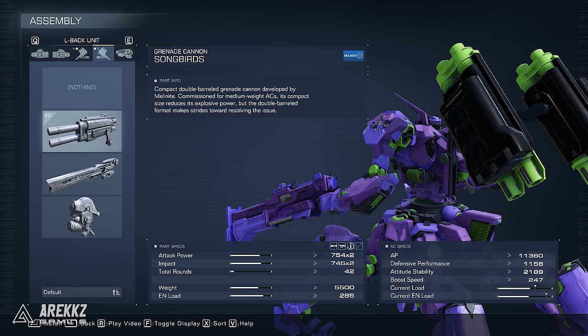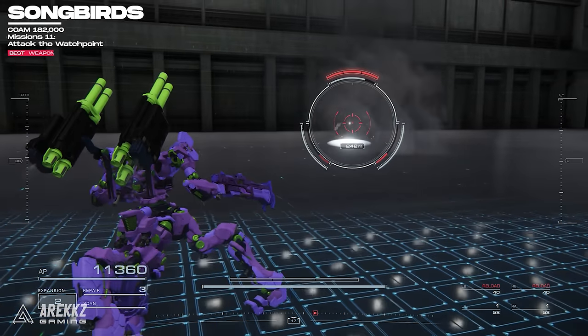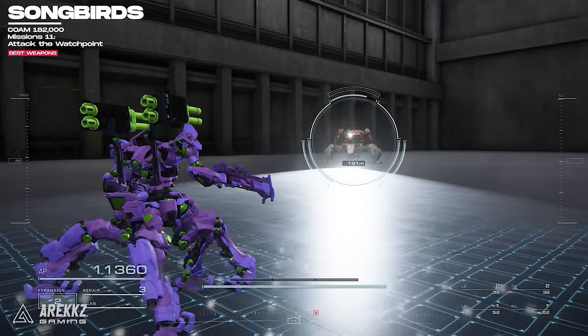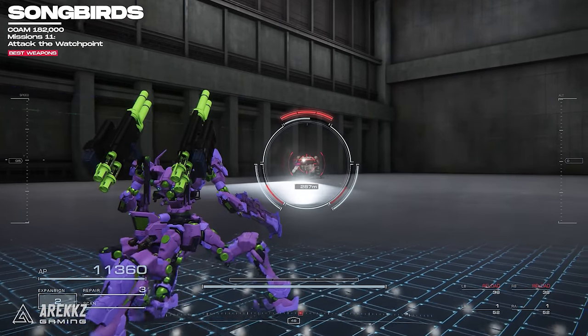There is another awesome weapon combo to keep your eye out for after completing Mission 11 — shoulder weapons called Songbirds. These are relatively inexpensive, coming in at 182,000, compared to the over 200k price of other shoulder weapons, and this is probably one of the fastest ways to stagger enemies. They're also easy to use in intense battles, because they have very clear animations for when they are reloaded, so you won't miss those small indicators even when you're tunnel visioning in a fight.